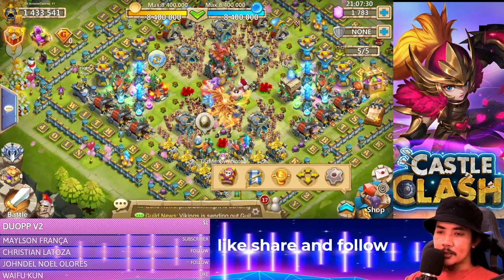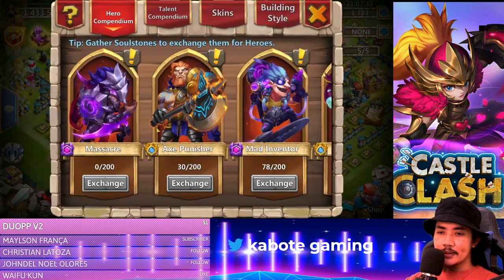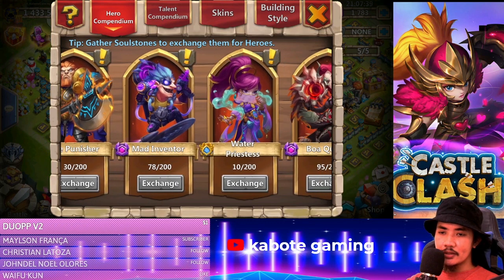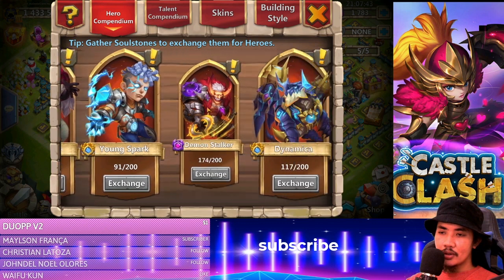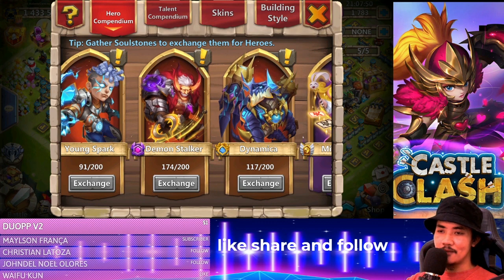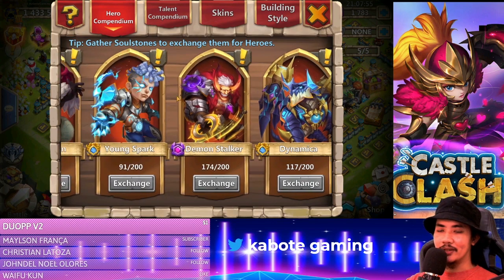Let's check how many dynamic assault stones we got from that. We just got 30 of the Axe Punisher, 78 of the Mad Inventor, and 117. We still need a lot — I guess I'm gonna save more and hopefully we can get Dynamica in this account.